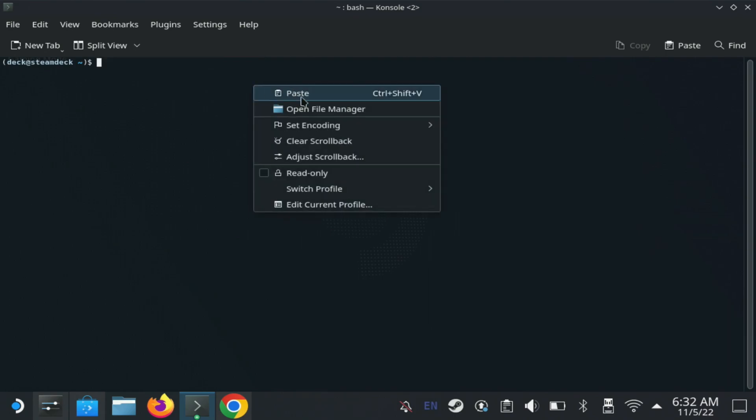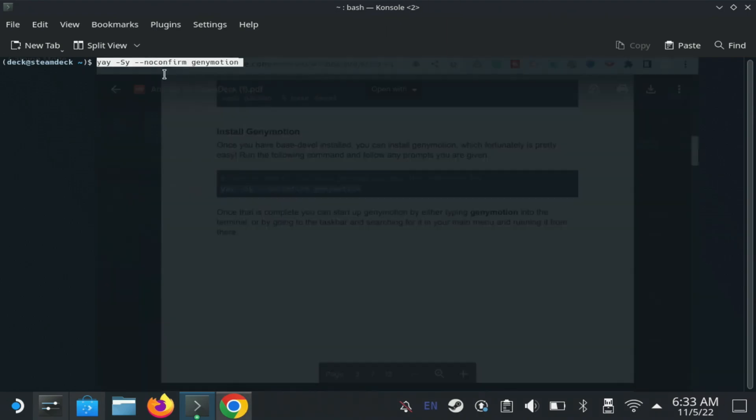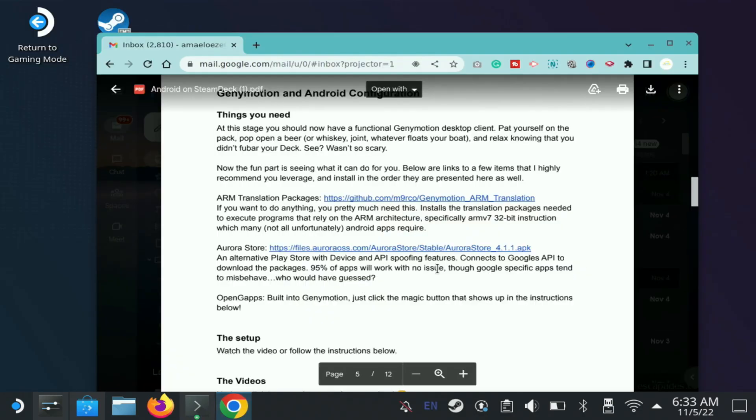Another command will ask you to enable more developer packages — enter that command and hit Enter. Then the final command is to enable Genie Motion. Once you enter that command and hit Enter, you should be good to go. Note that this takes a little bit of time so don't freak out when it's running.